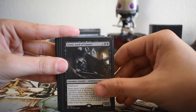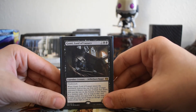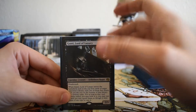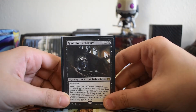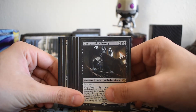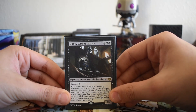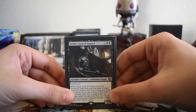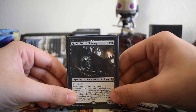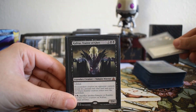Moving on to creatures — I was originally running more planeswalkers and Black White was kind of like a super friends control deck, but I decided to put in more creatures for flexibility. I can play as a control deck, or if I'm drawing creatures instead of walkers and removal, I can play more of a mid-range style. Starting off, we have Gonti — Gonti is just amazing, never a dead draw. Being able to take cards from your opponent's library can literally turn the tide of the game.